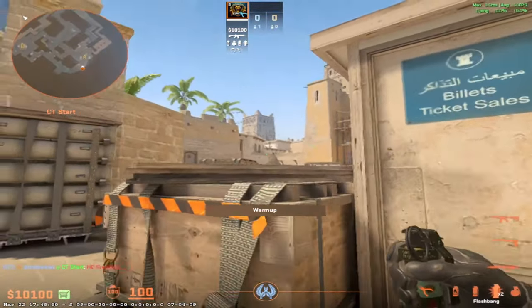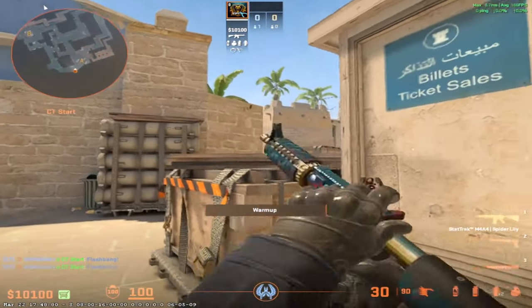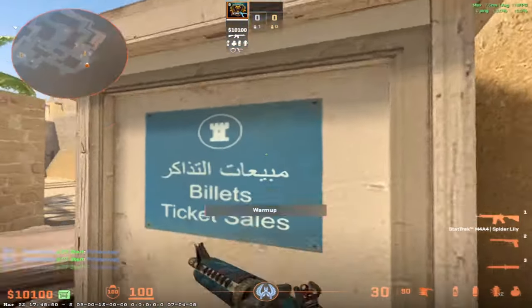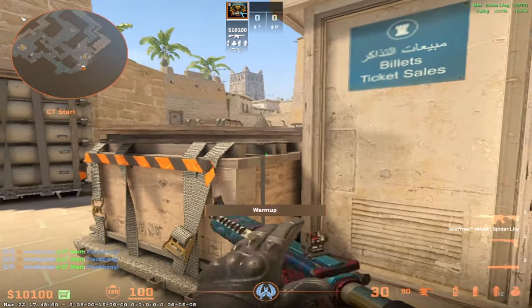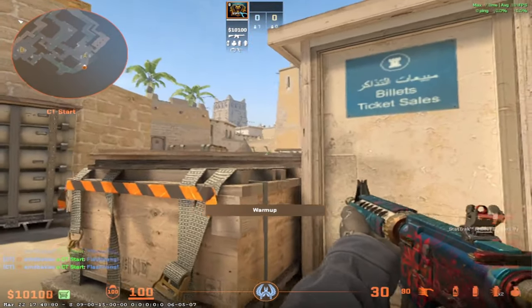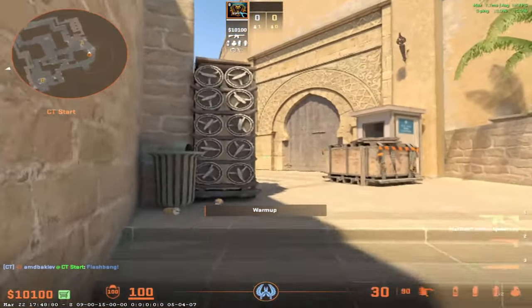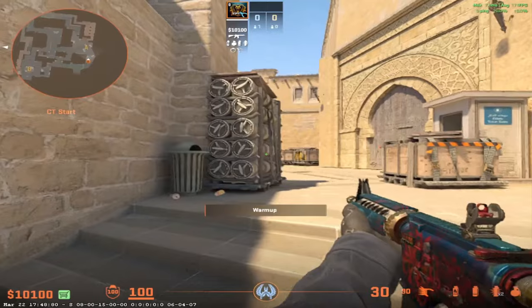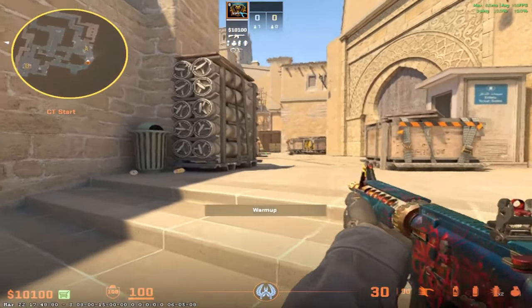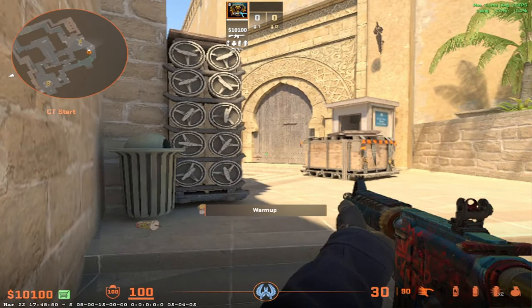What you can do is throw the nade to delay them a bit, and you can throw a flash over — call the flash that you are throwing. Whatever flash is useful, throw that flash to slow them down even more. They are going to try to molly you — if they molly you, you try to cross as fast as possible to the other side and you still try to survive. If you hear a plant, you can jiggle to see if anyone is there, and then you can pre-fire the planter and kill him, which is again a part of delaying because you kill the bomb planter and they have to take more time to plant the bomb.